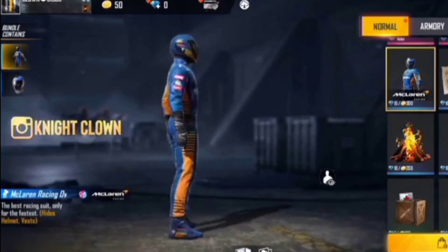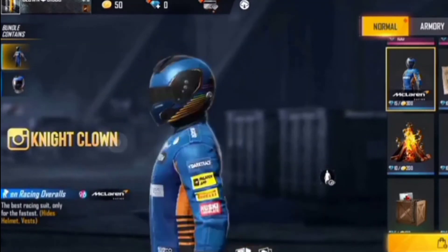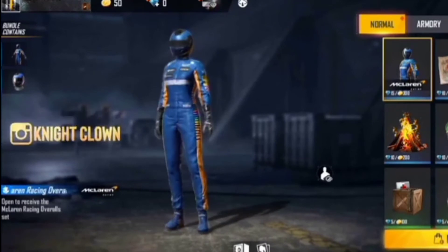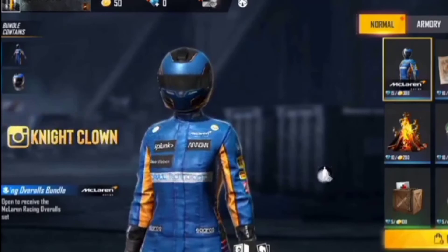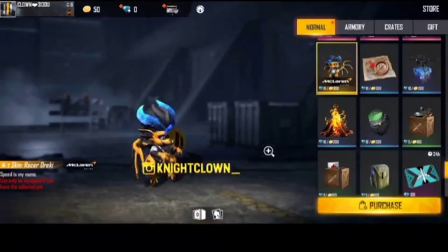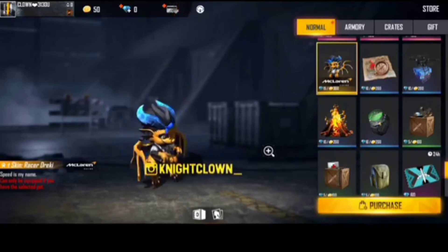This is a full coat and helmet. There are two items in McLaren — male and female. There are two items in the variety: a backpack and drag skin. There is a free item — there is a rampage and drag skin.